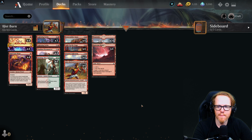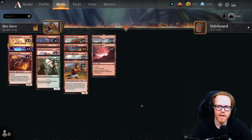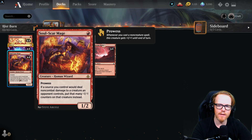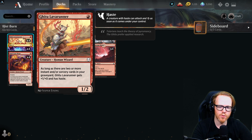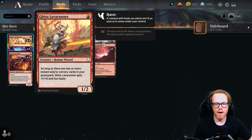The last deck is Mono Red Historic Burn — a little different from standard mono red. It's a slightly more expensive build with eight rares, though if you play standard you may already have four copies of Bonecrusher Giant. The other key rare is Soul-Scar Mage from Amonkhet. We start with Ghitu Lava Runner — a one-mana 1/2 that gets +1/+0 and haste as long as there are two or more instant/sorcery cards in our graveyard.